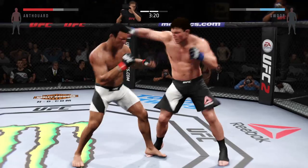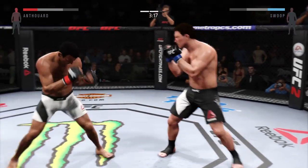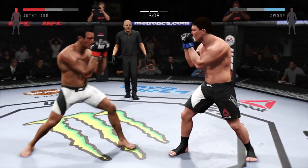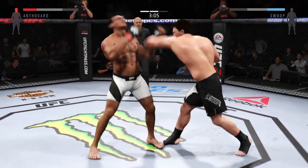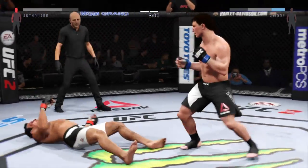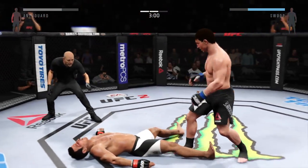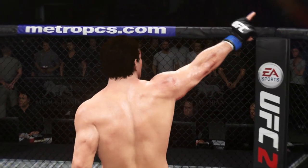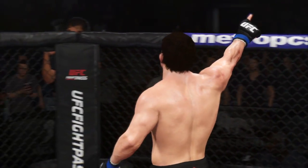And lands a good shot. Good roundhouse kick to the midsection — beautiful combination. He's keeping busy here, connecting with a lot of punches. He's a big one — and it is all over! Beautiful knockout blow to finish the fight.